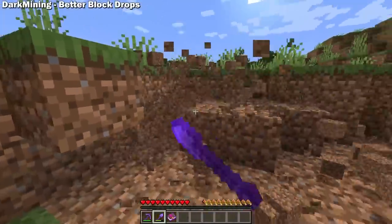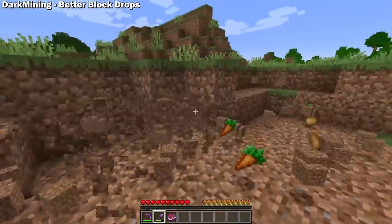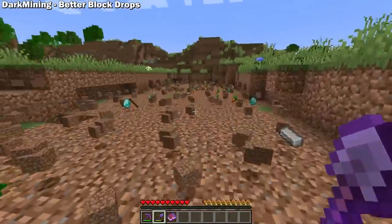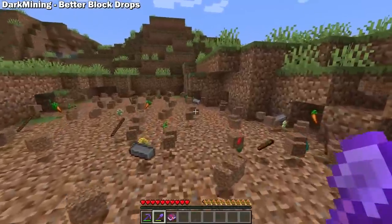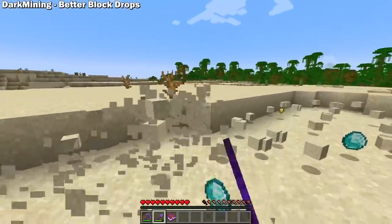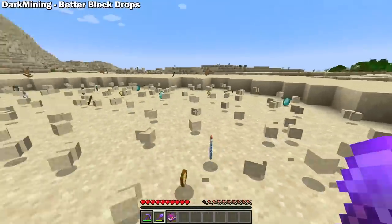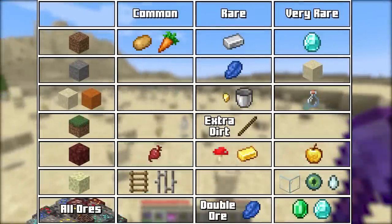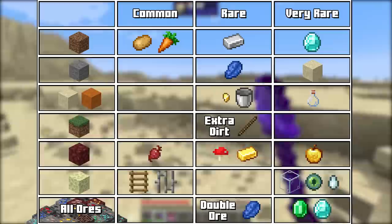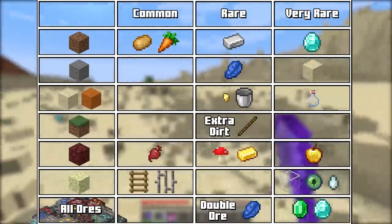Dark Mining Better Block Drops gives additional items while mining, and most of the added drops kind of make sense. For example, it's pretty common to find carrots or potatoes while digging dirt, but you might also occasionally find some iron and even less occasionally find some diamonds. And while digging sand, you can sometimes come across glass bottles and buckets, which are things that people might leave behind in sand. I'll go ahead and put up a table with all the drops added by the mod and their rarity according to the mod's page. I love the idea of getting bonus drops while you're mining or digging, and I like that the mod developer has made an effort to make all the extra drops make sense.